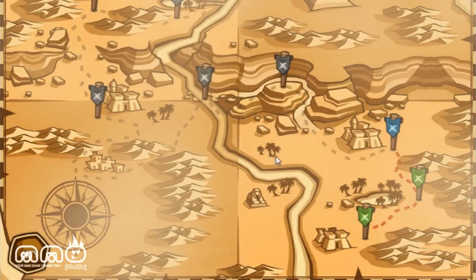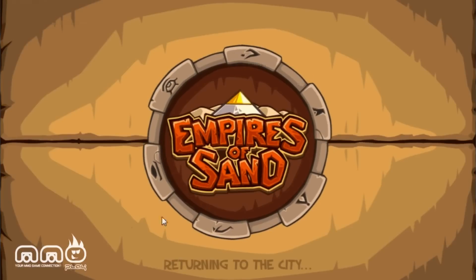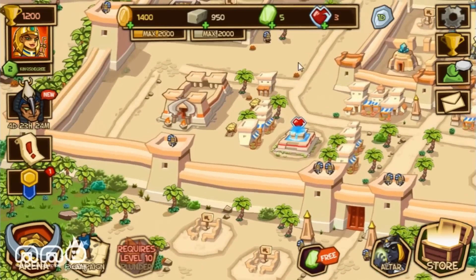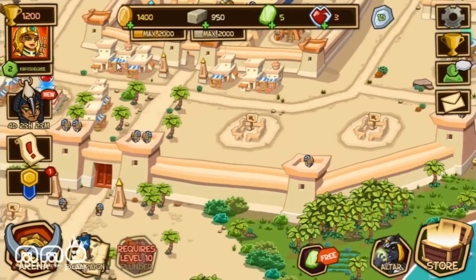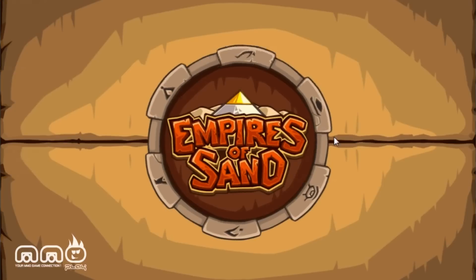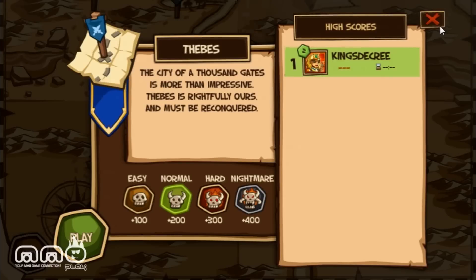So this is Empires of Sand — it's okay. The big three things are: the city building, the campaign tower defense, and the reverse tower defense. The city building is tacked on and not very interesting. The campaign is basically a Kingdom Rush carbon copy for the most part, but the inclusion of the reverse tower defense is cool. I'd love to see how far they go with it — is it a very fleshed-out concept, or is it just kind of tacked on like the city building?